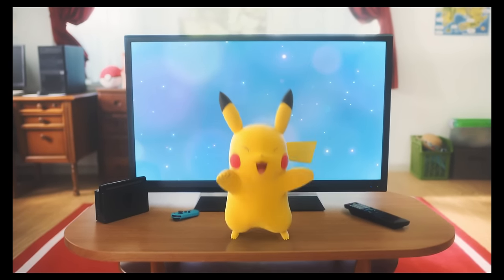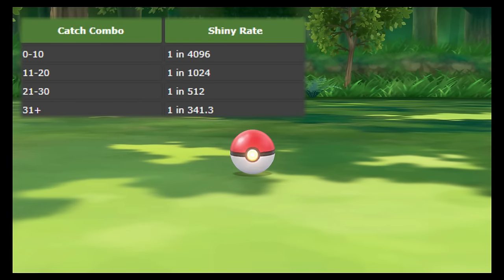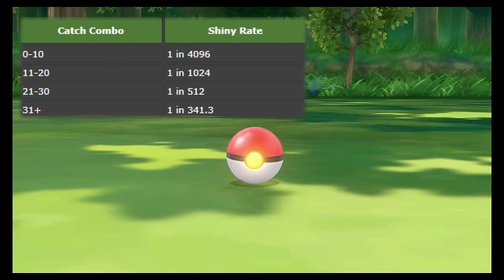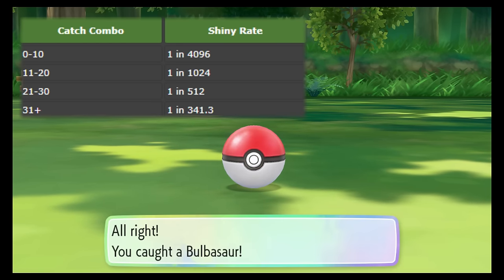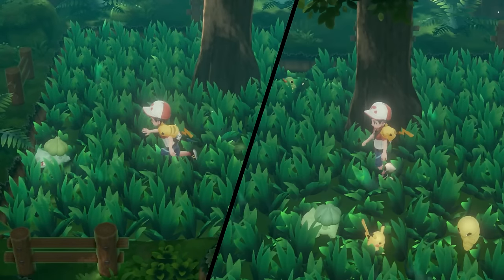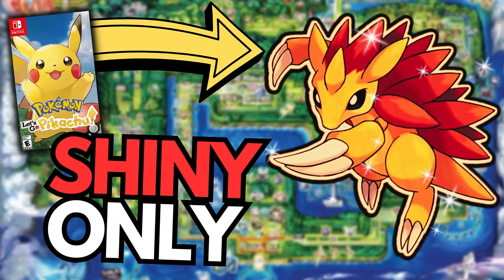The Pokemon Let's Go games in particular have an interesting mechanic where you can catch combo a specific species of Pokemon to increase the odds of the next one appearing as a shiny, which is a real game changer. If you couple this with the fact that Pokemon appear in the overworld in both their regular and shiny forms, you'll start to realise that this is a great game to hunt for your favourite gen 1 Pokemon. So how easy is it to beat Pokemon Let's Go Pikachu with only shiny Pokemon? Let's find out.